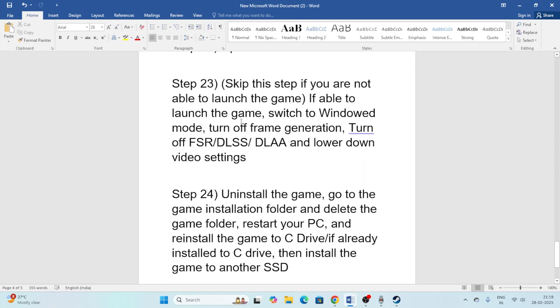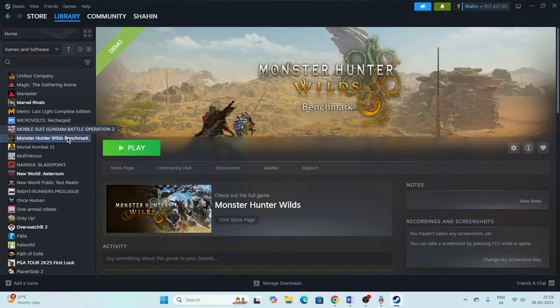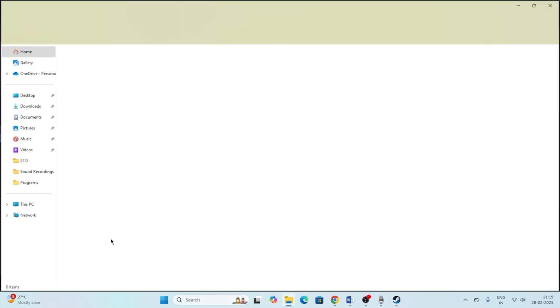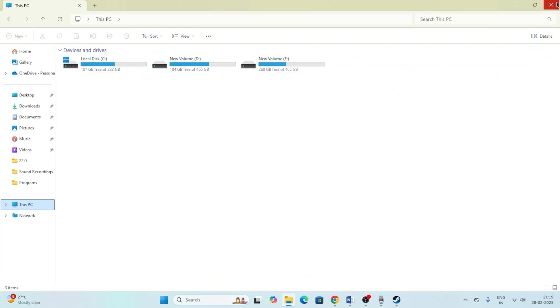Finally, uninstall and reinstall the game. Go to the game in Steam, click Manage, and Uninstall. When reinstalling, do not install it back on the same drive — if it was on E, try installing it on C or D instead. I hope this video was helpful. If you found it useful, don't forget to subscribe and click the bell icon. Have a nice day, bye!